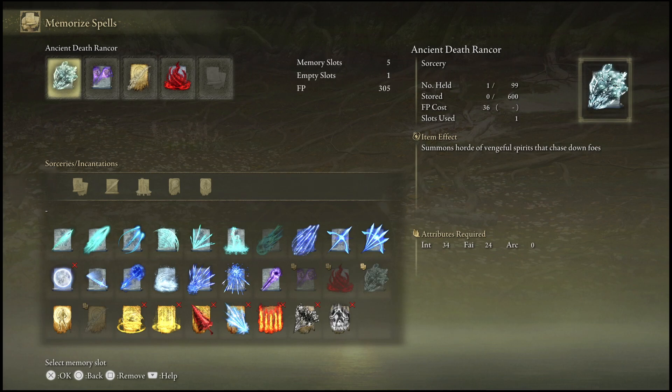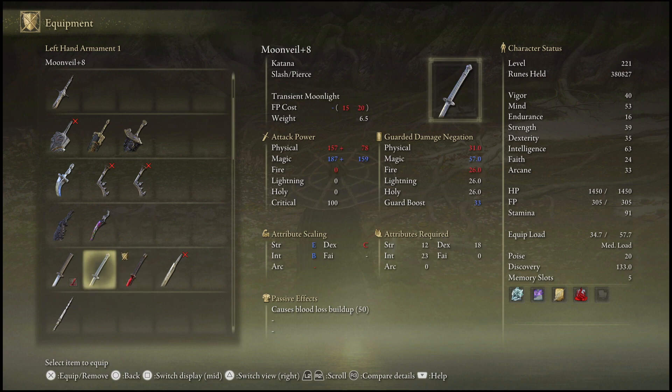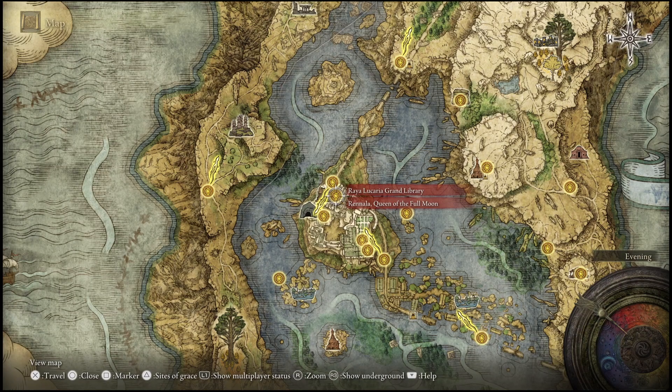— is going to be this right here: the Ancient Death Rancor. You guys also want to make sure that you have weapons with blood loss on them. In this instance I'm using the Rivers of Blood katana fully upgraded, and I'm using my blood Uchigatana katana that is level 25.